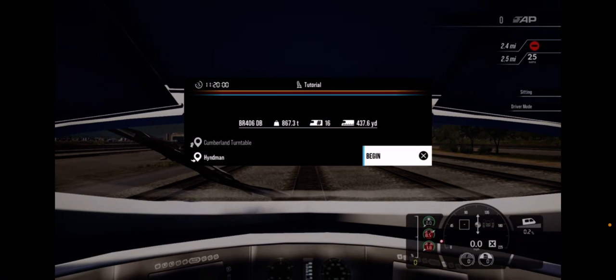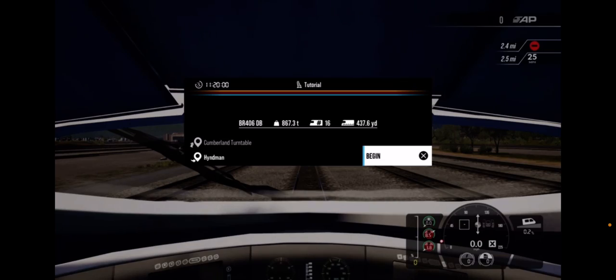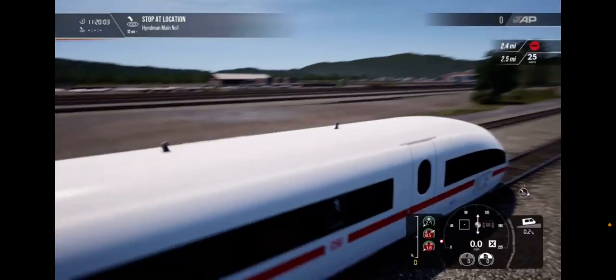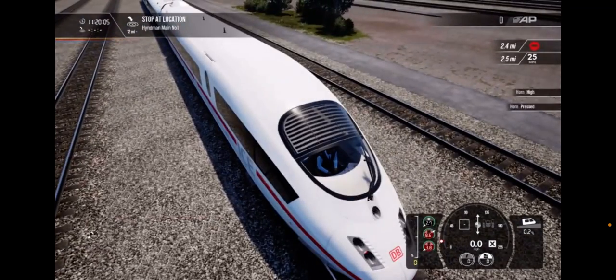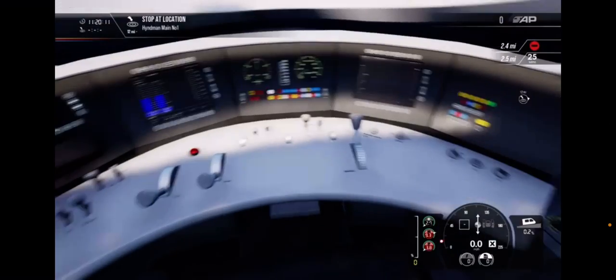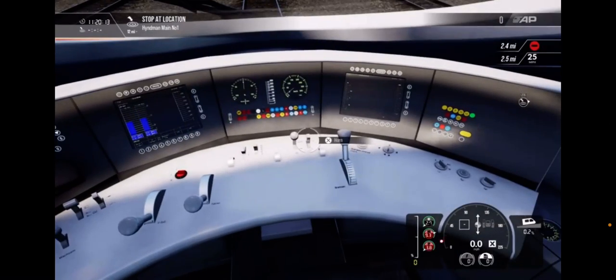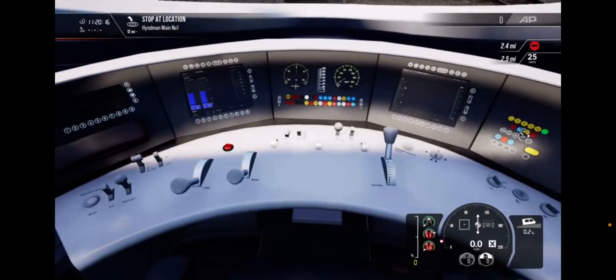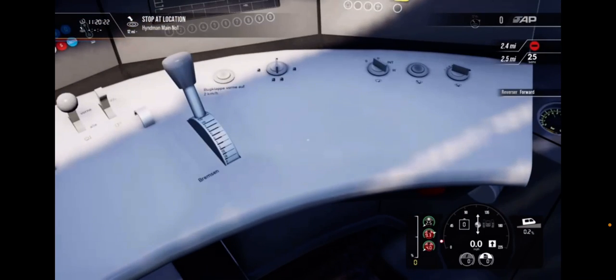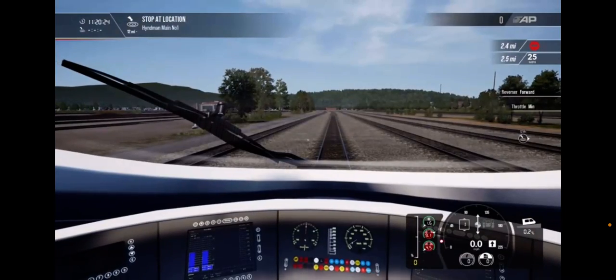Now you are in the train. Press begin and here we are. Let's get it started — reverser goes to forward and let's get out of here.